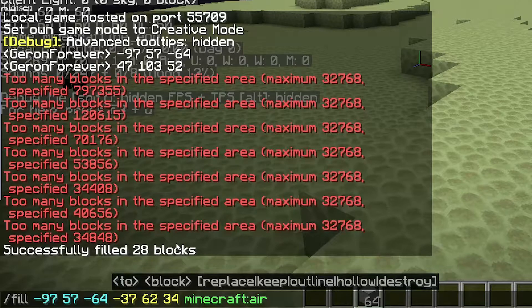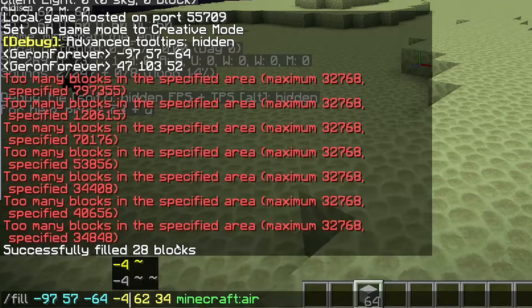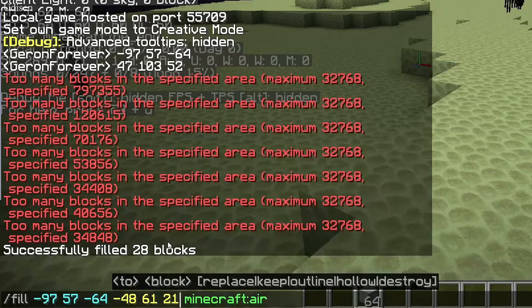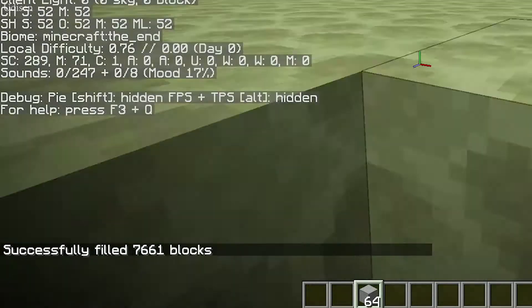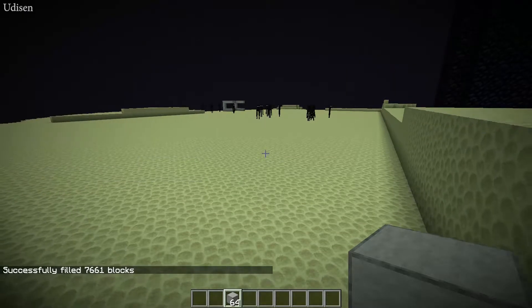And the second coordinates, where I am at this moment — 71, 21. After that, type 'minecraft:air' — it is clear area — and press Enter. As you can see, we cleared the area. Oh my god, as you can see!